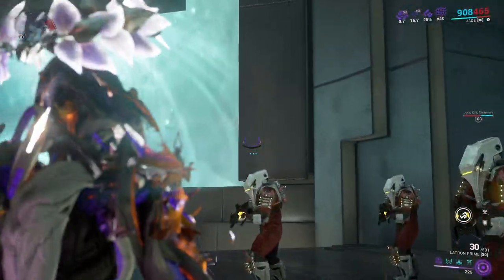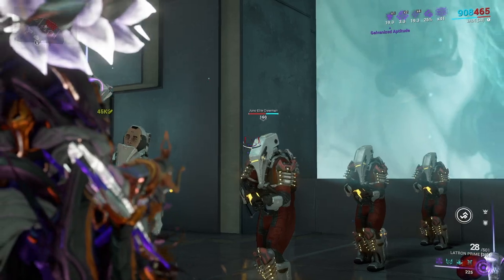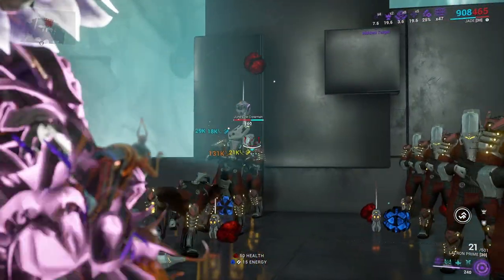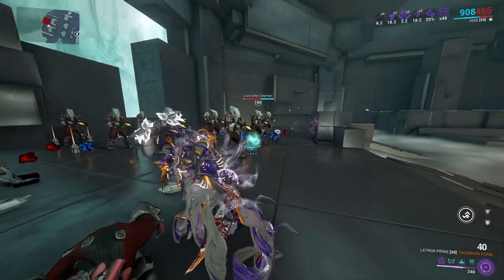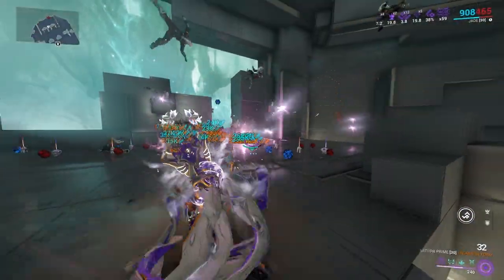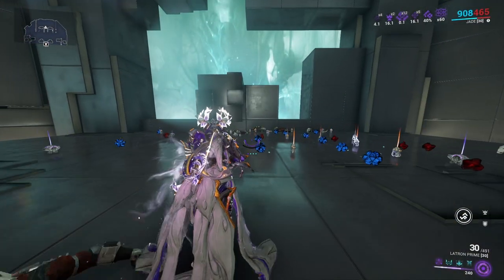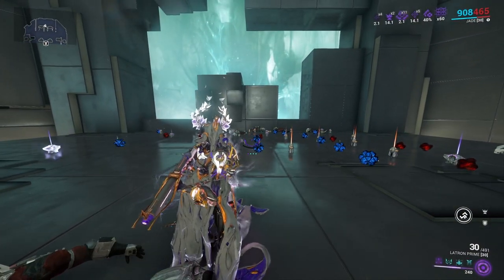We got some Corpus. I still somehow don't have the Battle Group, but that's all right. One shot does a lot of damage — still easily kills them with no problem whatsoever. What about with the Incarnon? Same thing, just absolutely slaughters. With that being really quick, I'll spawn in some Infested and see how it does against them.